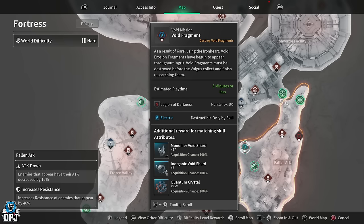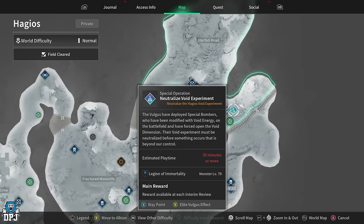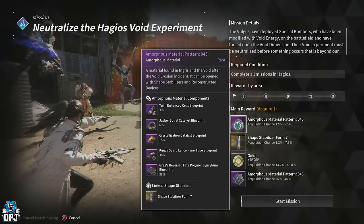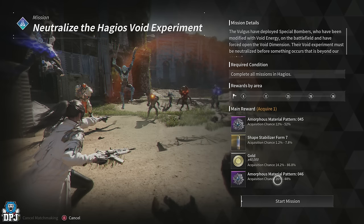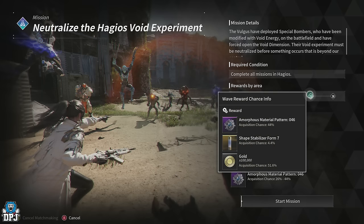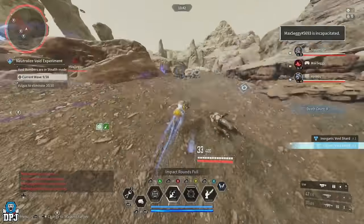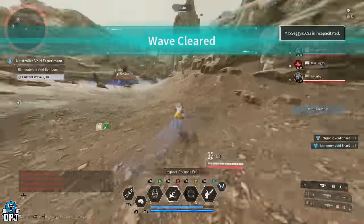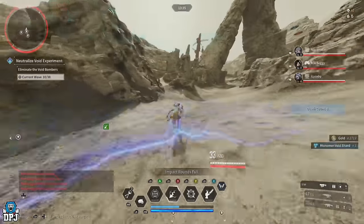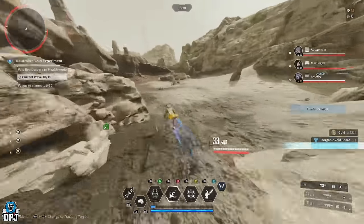If you're lacking shards, the Hagia special operation is perfect. It's an easy wave-based mission going up to wave 38, taking about 15 minutes with a competent team, and you get a huge amount of all kinds of shards. The added benefit is the round-based rewards — specifically amorphous pattern material 45. You'll have multiple chances of getting it, so this rewards you with both void shards and patterns.